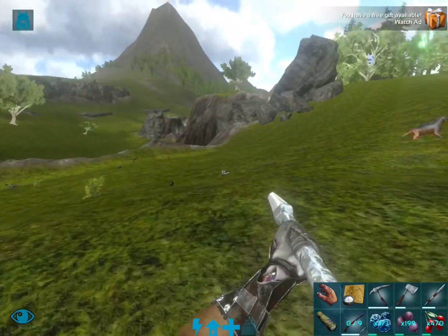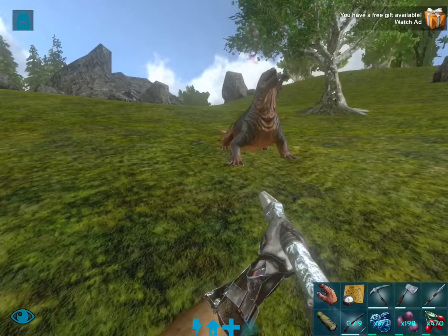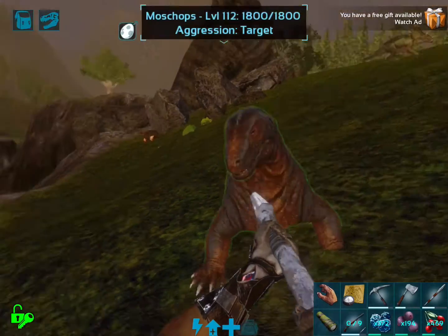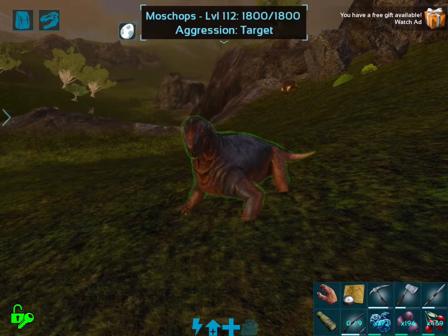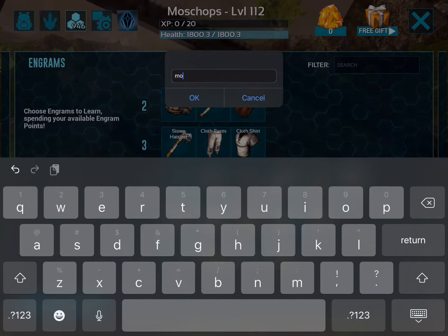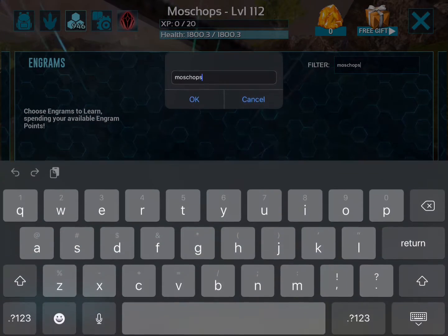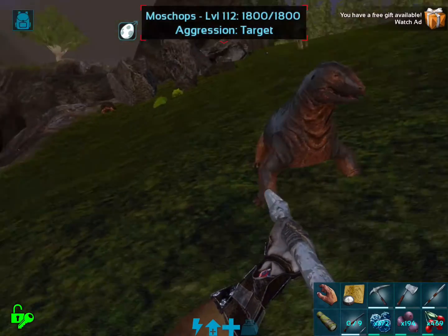So the Moschops is level 75 — we'll skip over that. I'm going to show you its inventory: nothing in it. It's level 112, no upgraded stats, nothing. There is no Moschops saddle in ARK Mobile — no such thing. I searched 'Moschops saddle' and just 'saddle' to prove it. You cannot ride the Moschops — that's the number one thing to know.